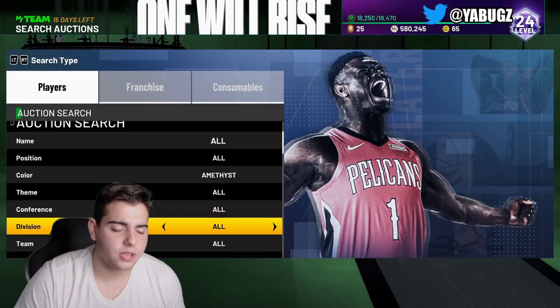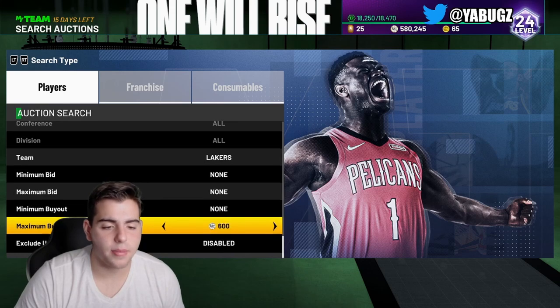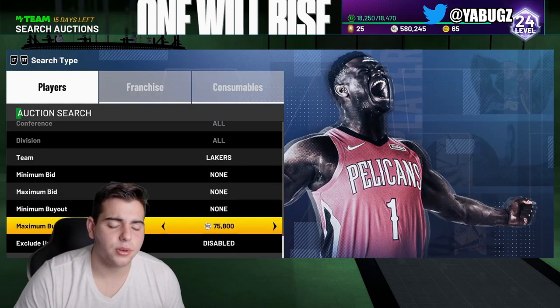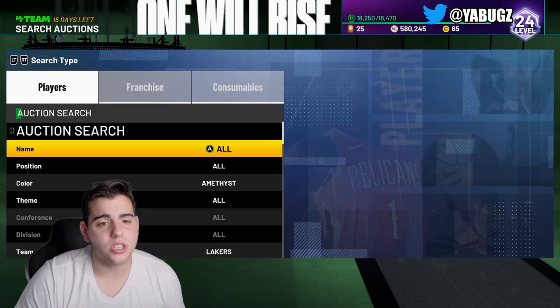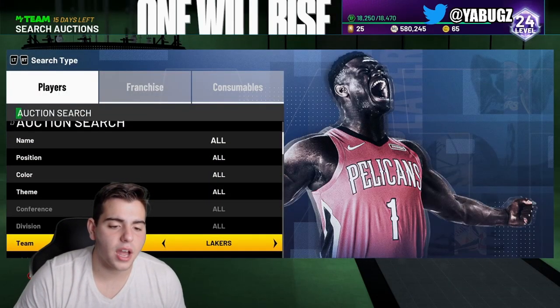That's pretty much all we got, but definitely check out this Lakers cheese right here. Let's see if we can find another filter — I wonder if it's just Lakers in general. Kareem Abdul-Jabbar is up in value as well, guys. Today is definitely the day to sell. If you guys don't sell today, I mean, you've got to be crazy. Let's see if it's the whole Lakers squad that is up in value.